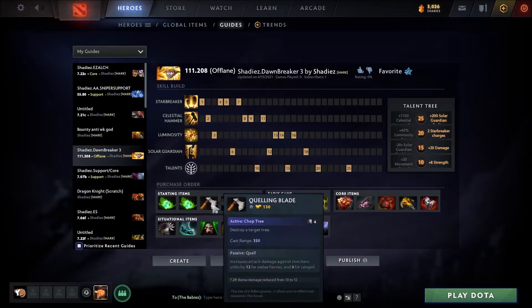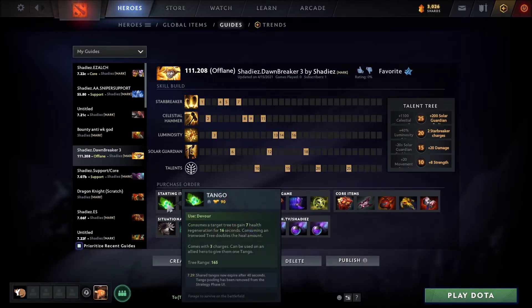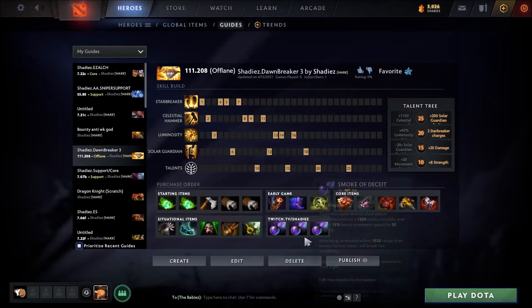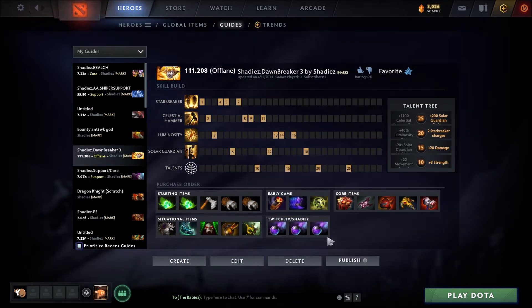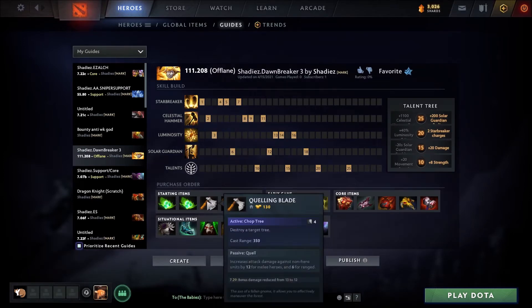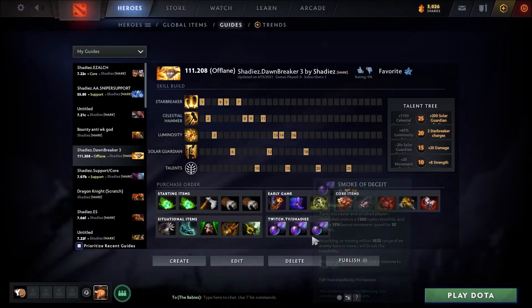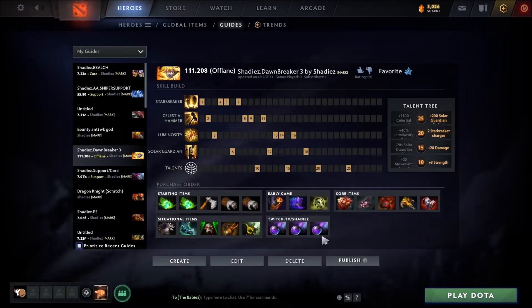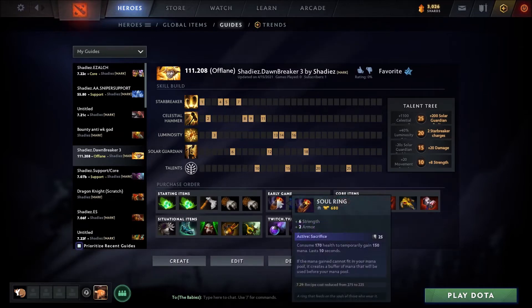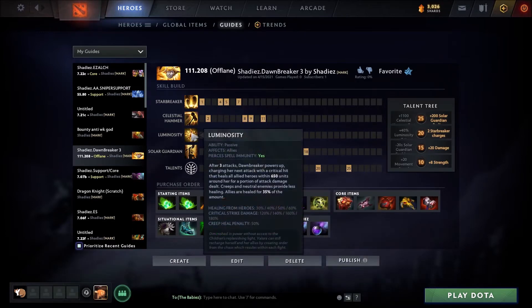Starting items: I like Double Tango — you can go Tango Salve, but you can ship one out real quick. You'll probably need at least one Salve and maybe a Clarity at some point just to keep you alive in the lane. Regardless: Double Tango, Quelling Blade, and 2 Gauntlets of Strength. His build said 2 Iron Branches — I'm not really a fan of it. I like the 12 damage for last hitting creeps, it helps a lot. And if you need to leave the lane to jungle, you have that in your back pocket. You do need Soul Ring just for the extra mana — she doesn't have a lot of mana, so that's very key. And she regens a fair amount with Luminosity.